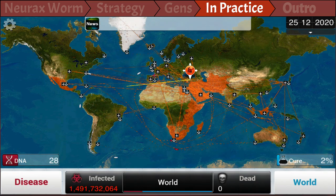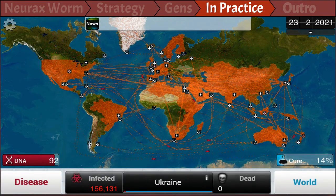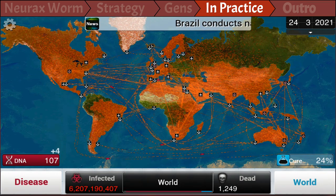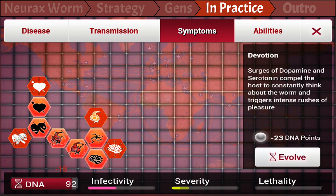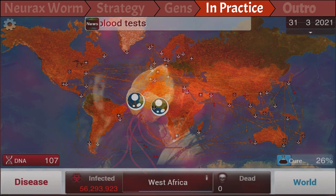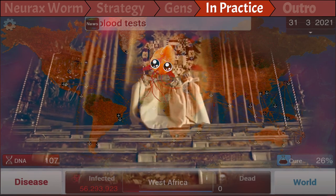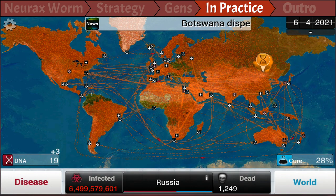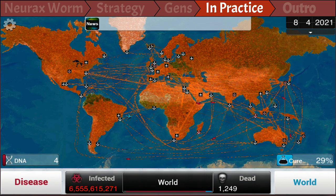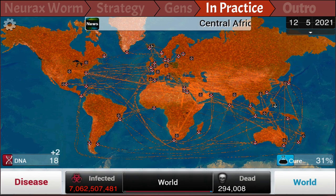As soon as you have those 25% infected people, it's time that John takes over and stops the scientists from working against his message of peace. So work the Symptoms tree up until you get Transcendence, which basically makes all infected hosts practically worship John as an eternal god. From now on, our only goal is to slow down the cure. So get Genetic Reshuffling as you do in every plague, and you can also work up the right tree on the Symptoms that slows down the cure as well. And get Angry Mob to boost the infection even more — that will cause the infected people to attack the healthy people and makes the spread way faster. Then you just sit back and enjoy watching John take over the world.